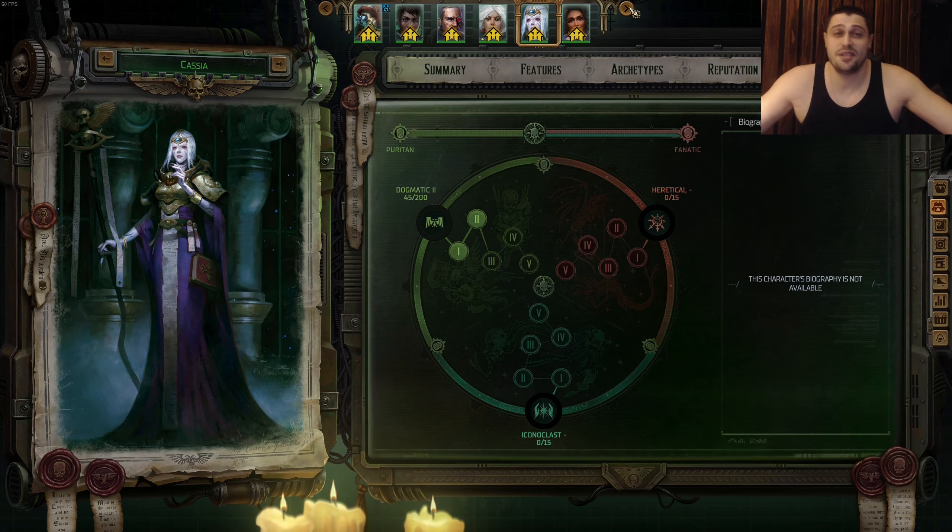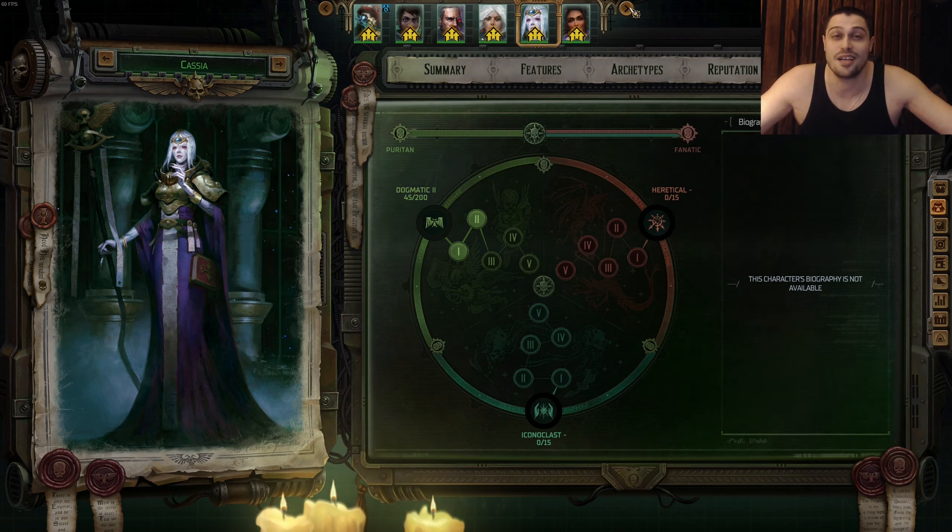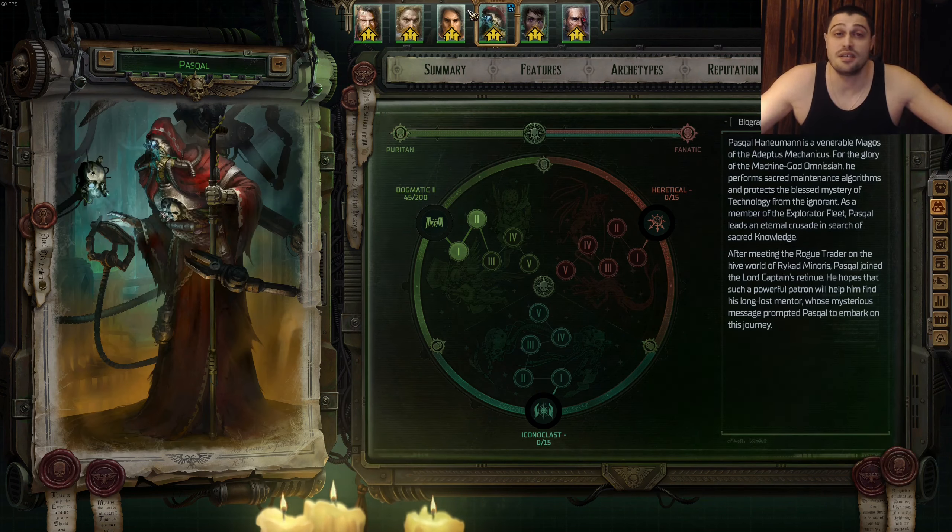Now for companions — the most OP companion in the game is Cassia by far. She covers every single thing in the game. She's an Officer who can become a Grand Strategist, so she always plays first. But you don't even need Grand Strategist or Officer abilities — you take Navigator abilities instead. Navigator abilities include AOE damage, crowd control, single-target damage, single and AOE buffs, and AOE and single-target debuffs. Cassia has everything. She is the most OP and most useful companion in the game.